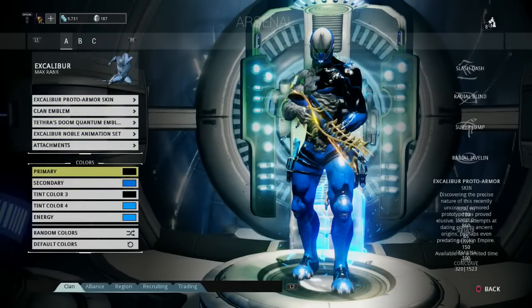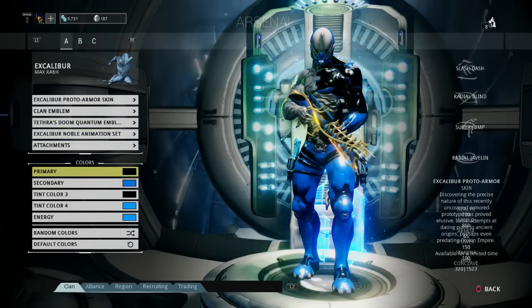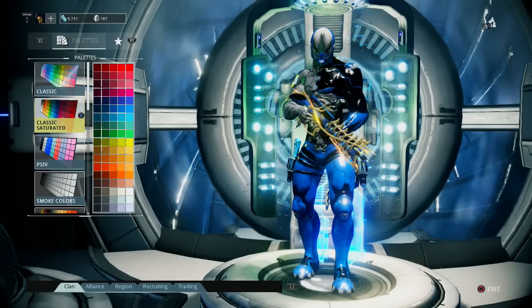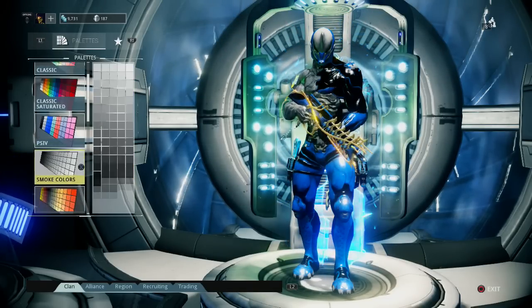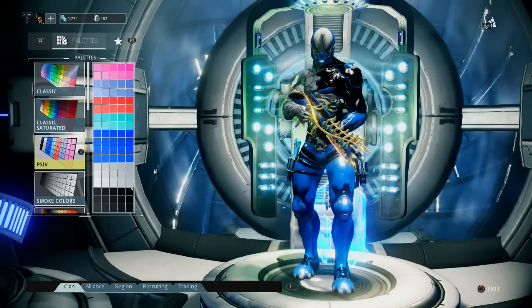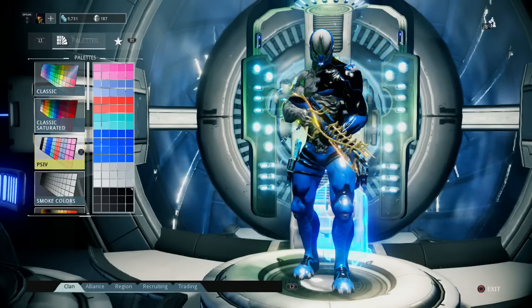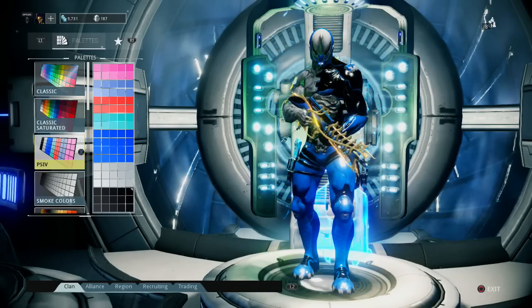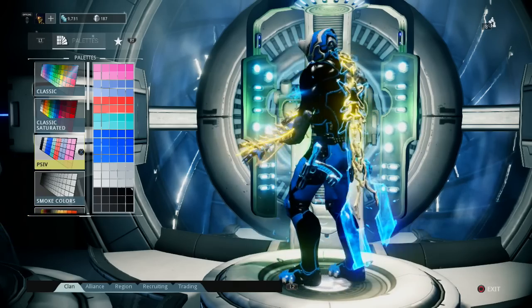In this 15-minute interval: I would get the Classic Saturated Pack, and I don't know if the PS4 color pack is still like one credit, but if it is I would get that too because it has black in it and black is awesome. I go for that Smurf look — black and blue — on all my guys.